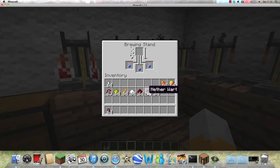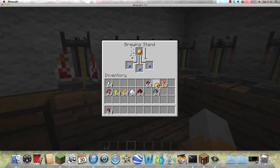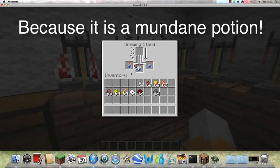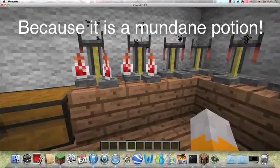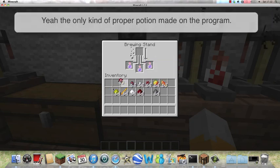And this is brewed into a mundane potion. To get all the other potions you need to put some other stuff in, I think. Why isn't this working? This is what usually happens. You can see I've got three potions of weakness, and I'll use it.